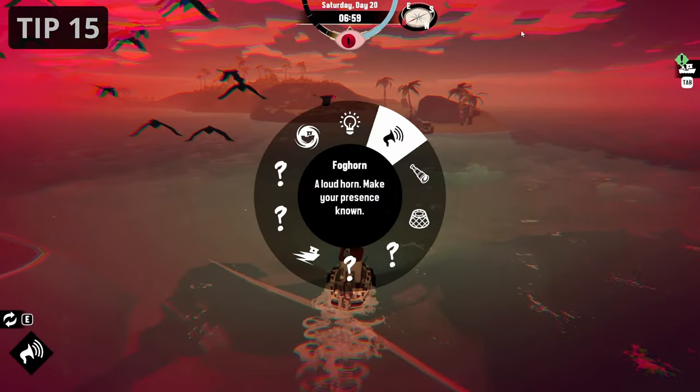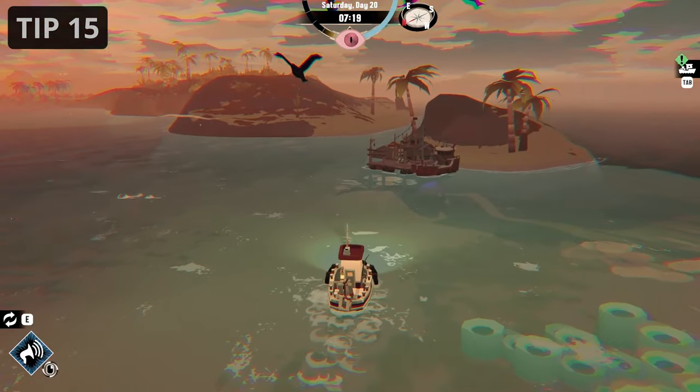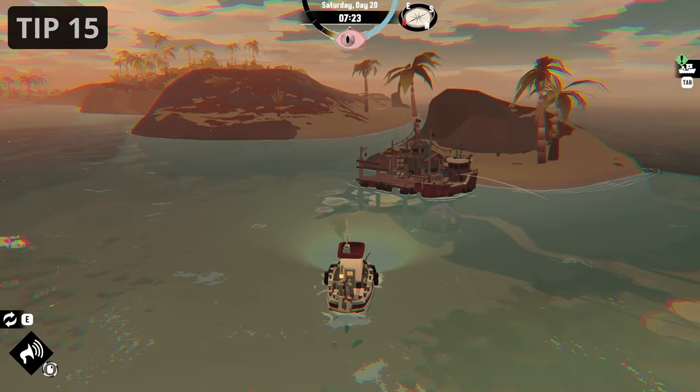Sometimes, when you have high panic during the day, ghost ravens will appear. You can scare them away using vanish, but you can also just use your air horn. It is accessible through the ability wheel.